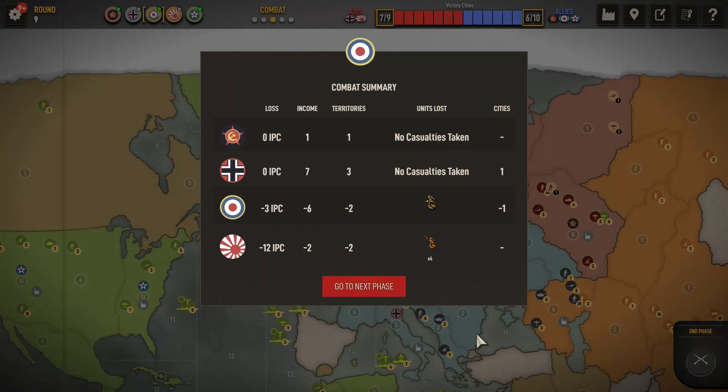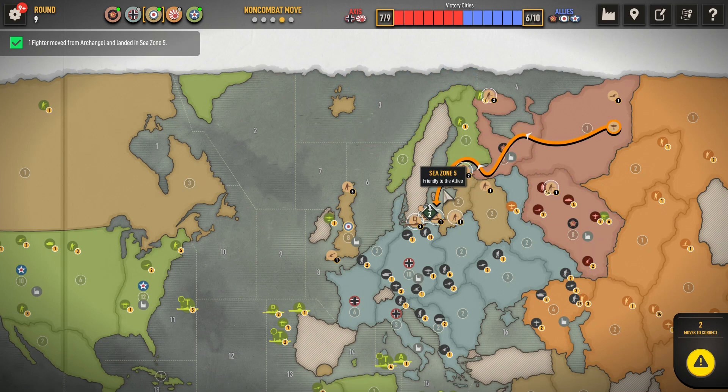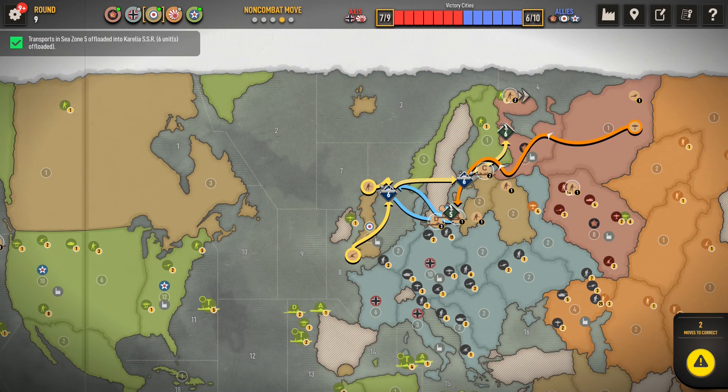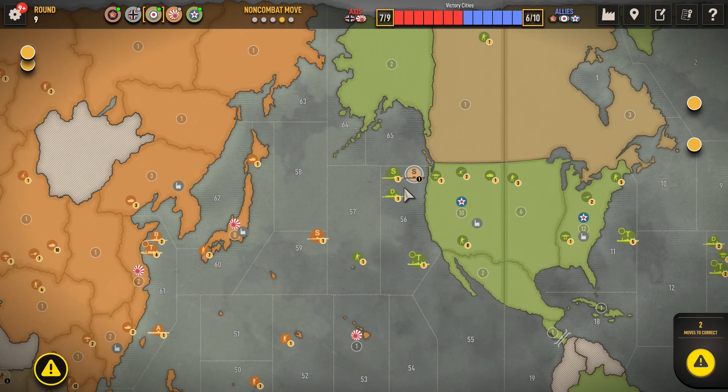All right, so that was pretty cool. Send the fighters back to C-Zone 5. Where are my transports? Three transports - for some reason I thought I had four transports. So we might as well take you as well. I'll put these two infantry in Archangel. Perhaps we can get one of these units into Moscow to help defend that. This sub looks good here. Need to land our fighters in India.